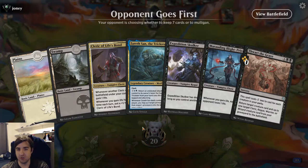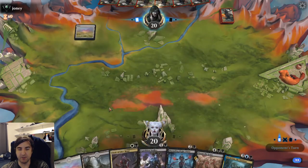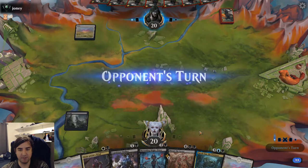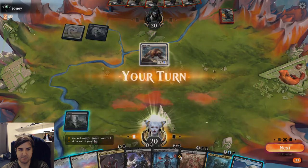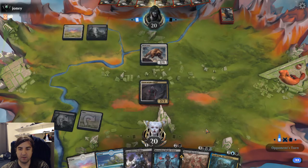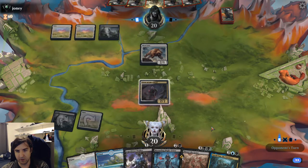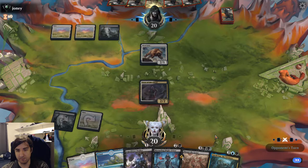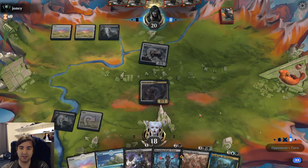This hand has the potential to be extremely good. Cleric of Life's Bond into Marauding Blight Priest is a fairly powerful curve that we'll be able to pull off. We even have all three colors of mana for Zerasan. It's possible I should have played Expedition Skulker on 2 to try for Zerasan Ninjutsu on turn 4, but I have no way of getting my opponent's stuff into the graveyard, so that's not as good as it might seem.